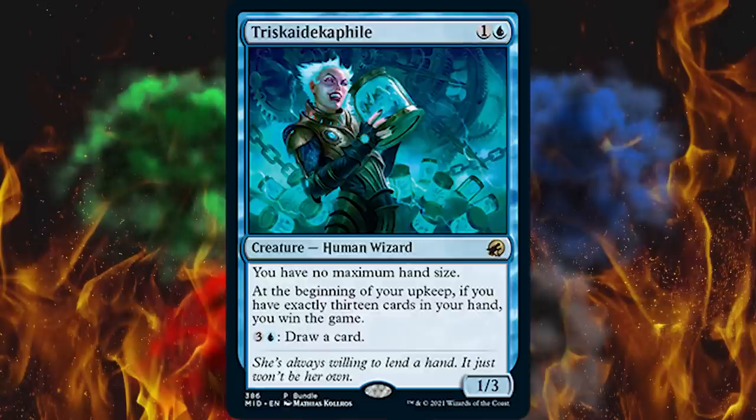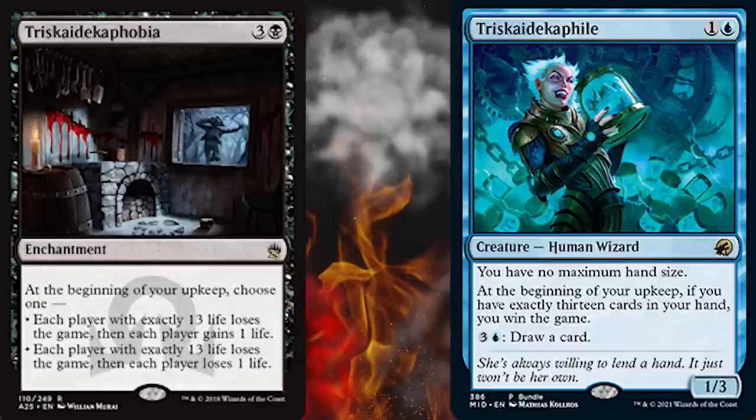It's a two-cost blue spell — human wizard, 1/3. I should back this up: last time we were in Innistrad there was Triskaidekaphobia, which is the fear of the number 13. So Triskaidekaphile means a 13 enthusiast — unlike fear of the number 13, this is someone who loves 13. The 1/3 power and toughness had to be part of the meme.